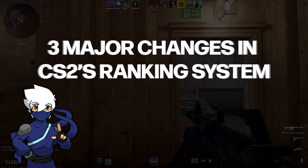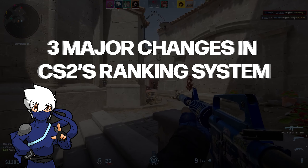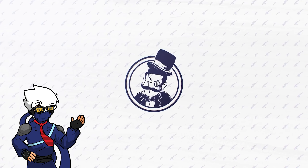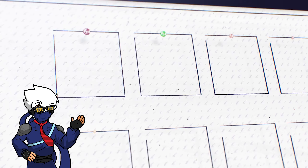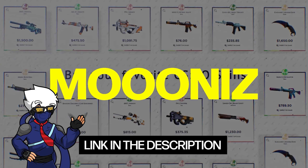So there you have it folks — three major changes in CS2's ranking system that are set to revolutionize how we play and enjoy the game. And if you're looking to buy CS:GO skins at prices cheaper than the Steam Market, head on over to SkinBaron, sign up with the link in the description, or use my code MOONIES at checkout.